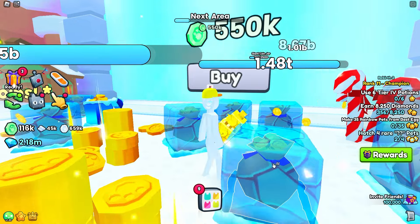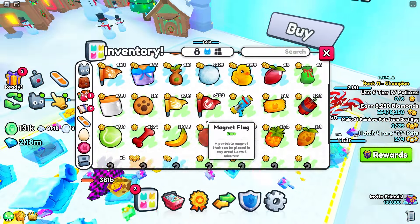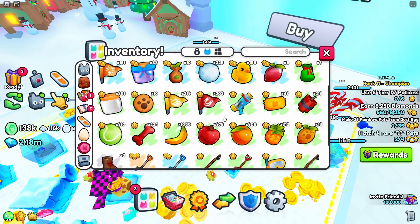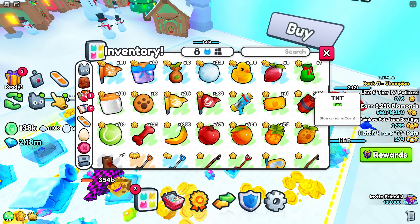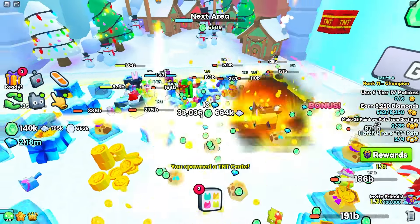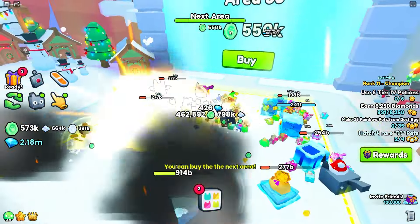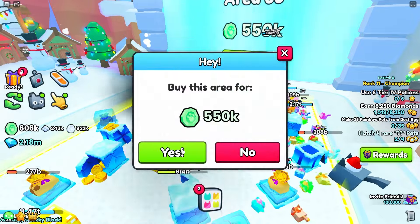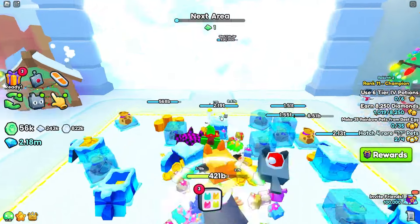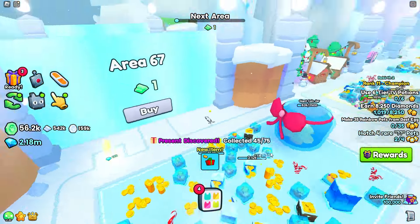I also saved up a lot of TNT, which is good — I have around 219 normal TNT and five TNT crates. We're going to use a bunch of these TNTs to speed up the process. First I'm going to use one TNT crate, which splashes TNT everywhere. Look — everybody is doing a lot of damage and I'm already getting a lot of coins. Now we have enough — buying the next area for 550K emerald, let's do it. I see a gift over there!